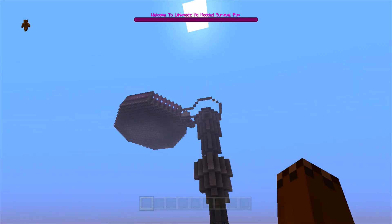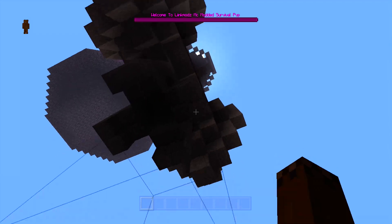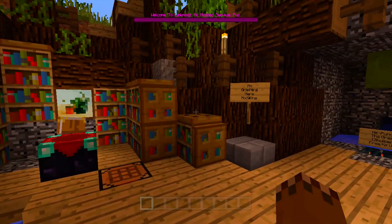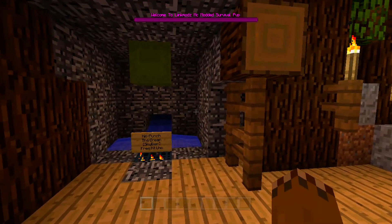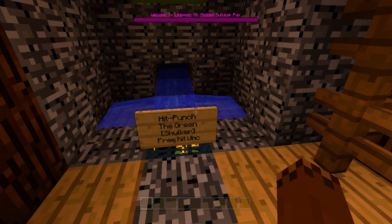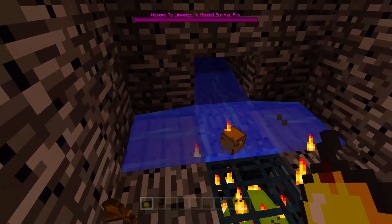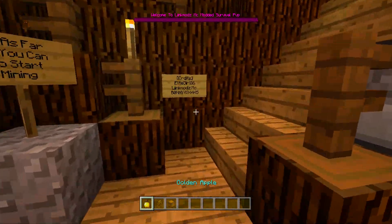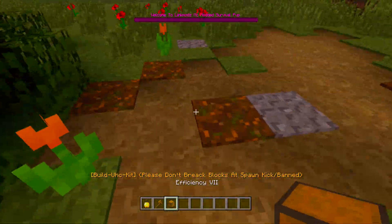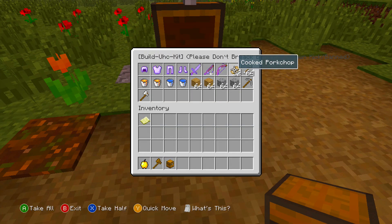It's a cool one — you should definitely check it out. If you want to see more maps like these, make sure you subscribe. If you want to play UHC, PVP, survival, whatever you want to do with this, it's all set up really nice and easy. Hit punch the green shulker for a free UHC kit — boom! Got some cool UHC stuff, a modded UHC kit, and you get an apple.